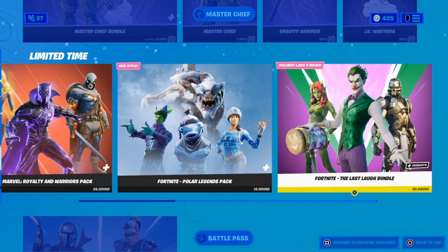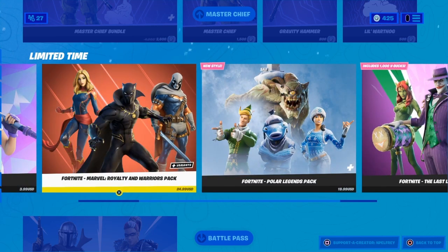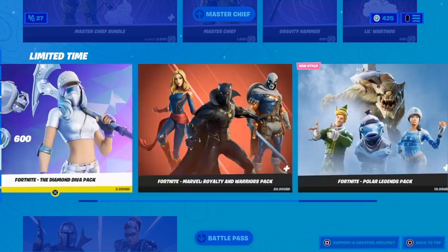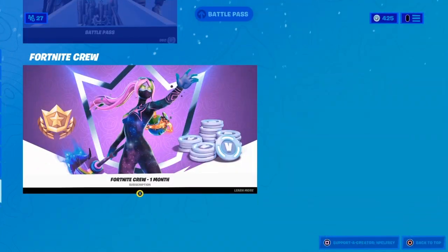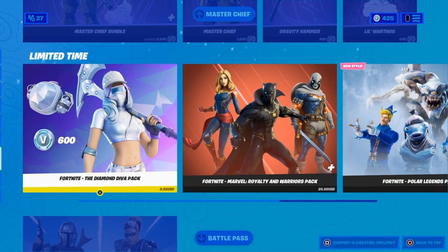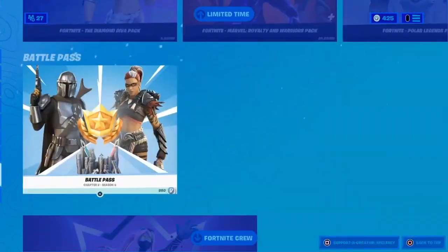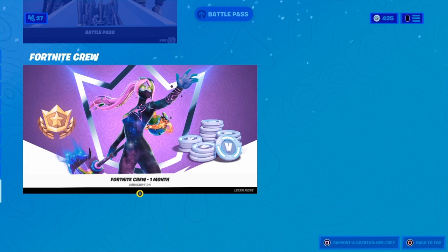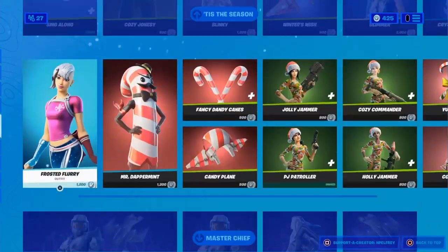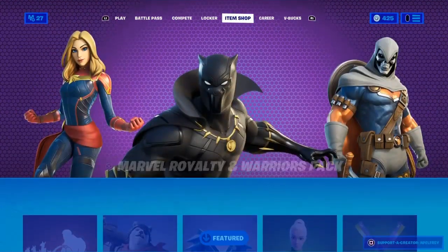You get a skin with it and a bunch of other stuff. Also, the Marvel Pack came out, so I'm really excited about that. You could also buy the Fortnite Crew Pack and you get 1,000 V-Bucks each month. This is a very good way to get V-Bucks. I recommend buying the Diamond Diva Pack especially, and then if you have enough money, buy the Crew Pack because then you'll get all your V-Bucks back.